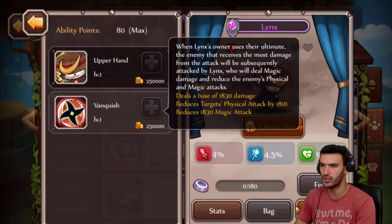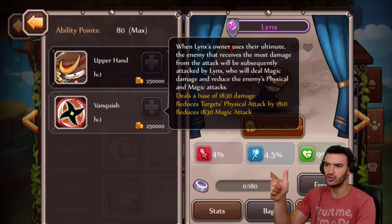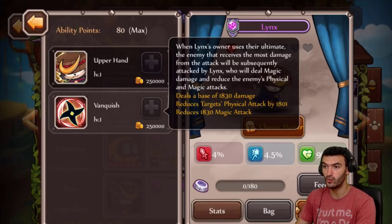Let's take a look at the second ability: Vanquish. When his owner uses their ultimate, the enemy that receives the most damage from the attack will be subsequently attacked by Lynch, who will deal magic damage and reduce the enemies' physical and magic attacks. He's going to attack, deal a good amount of damage, reduce the target's physical attack by 1,800 - which is really, really good - and then also reduce their magic attack. This dude seems pretty awesome.